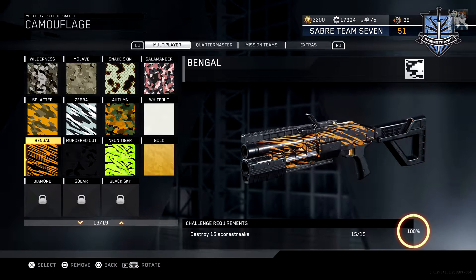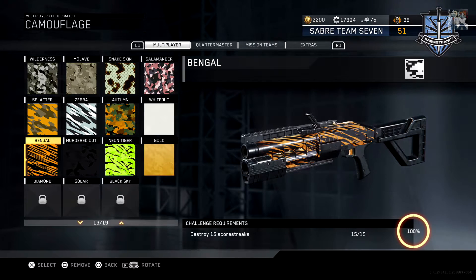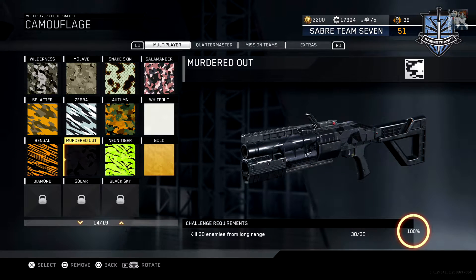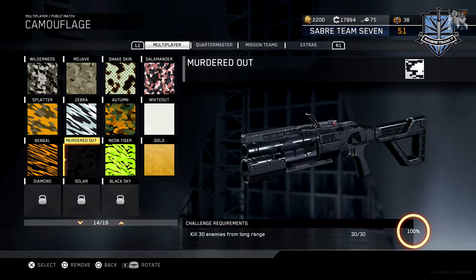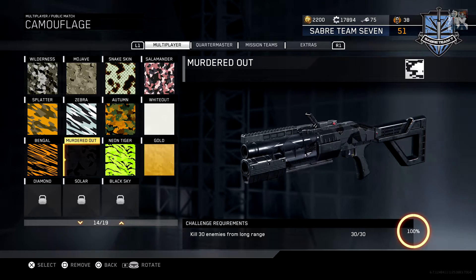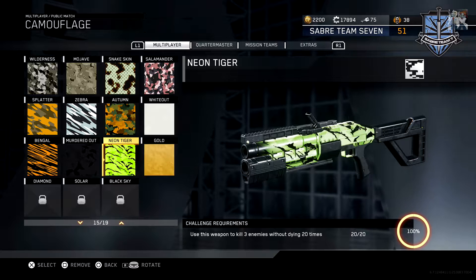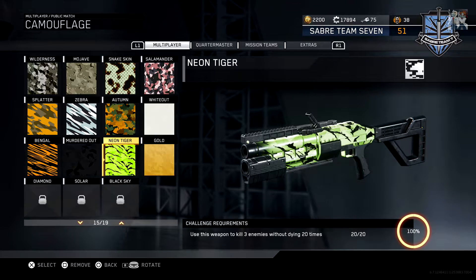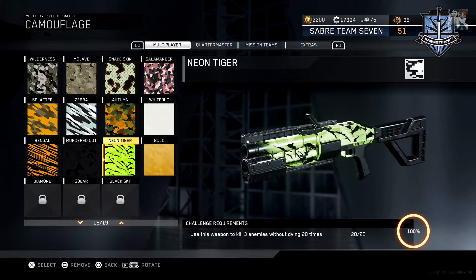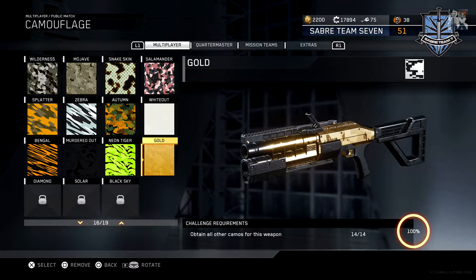After completing Salamander, you get access to the Bengal challenge where you have to destroy 15 scorestreaks. After Splatter, you get Murdered Out — you have to get 30 kills on enemies that are far away from you. And after Zebra, you get Neon Tiger: use this weapon to kill three enemies without dying, 20 separate times. Complete that and you get the gold camouflage.